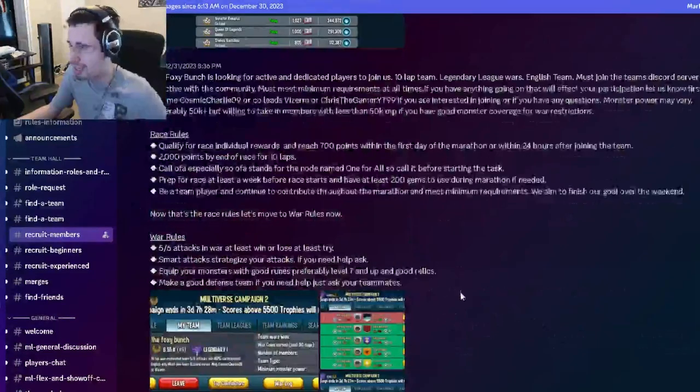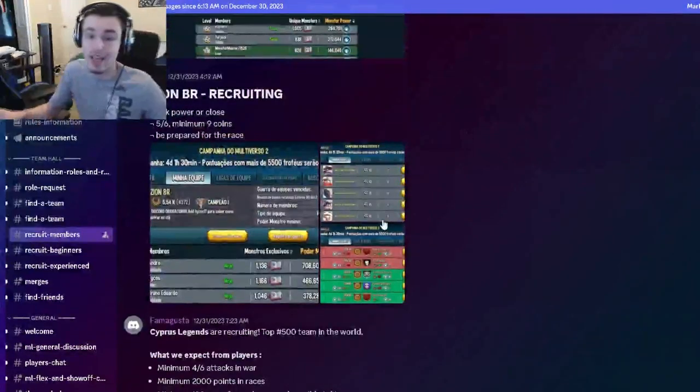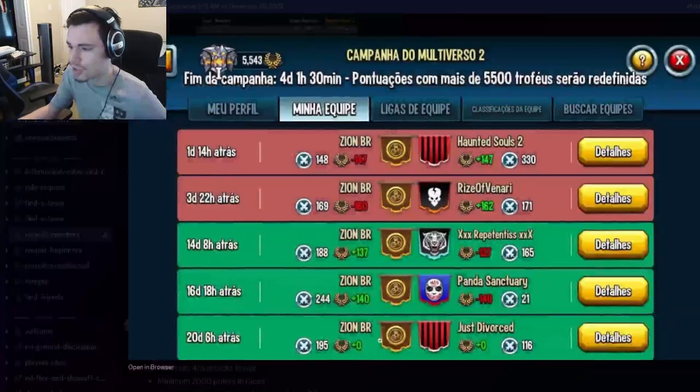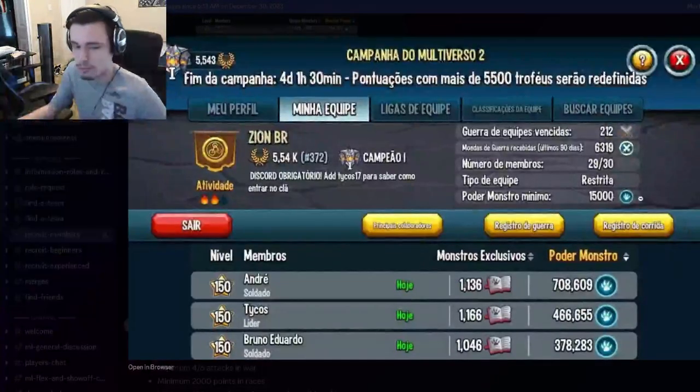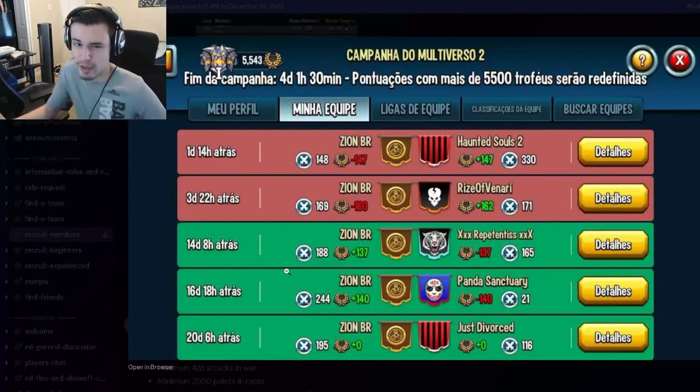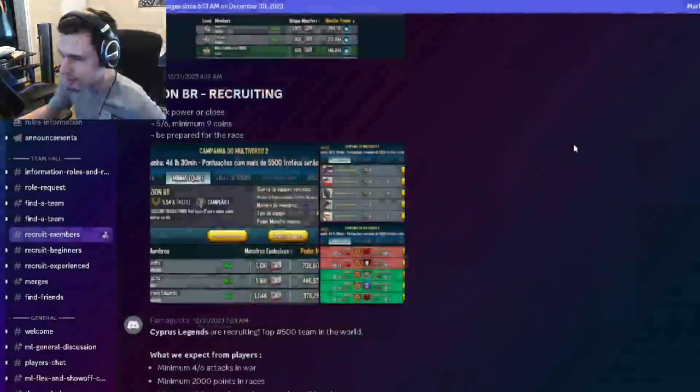You want to make sure you find a team that can actually get the monster out of the race, which requires a minimum of 10 laps. Look for monster power requirements you qualify for, and look for good war coins — that's helpful for getting a lot of really good runes.